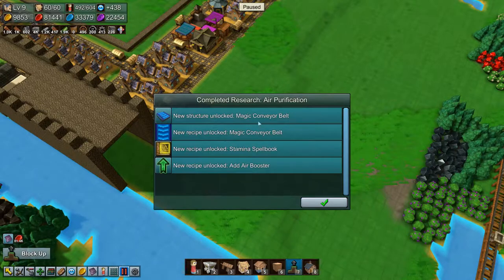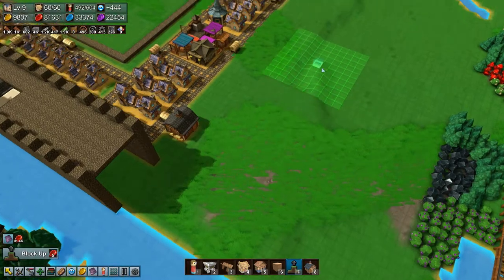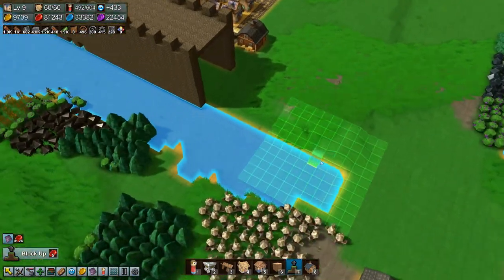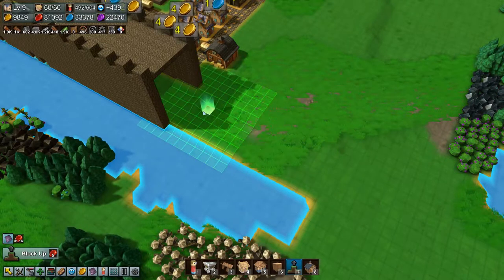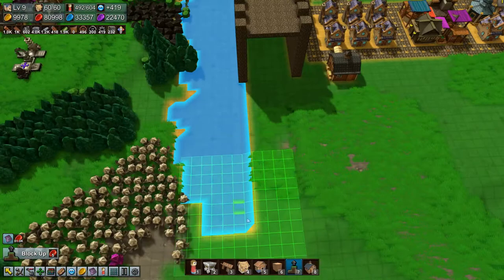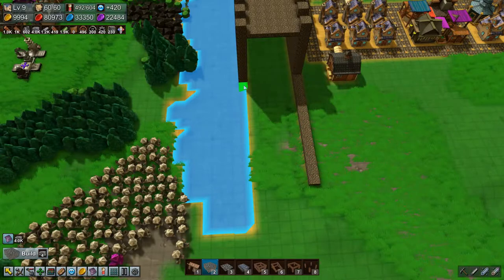Oh, we have unlocked magic conveyor belts, stamina spell book, and we can add air booster - very nice! Let's just level up terrain a little bit, and level it down a little bit, get it down there. Now we can continue our wall here.